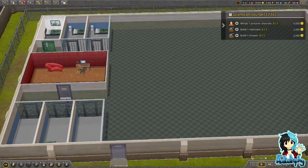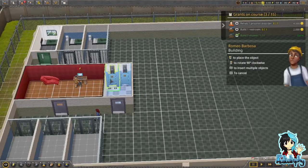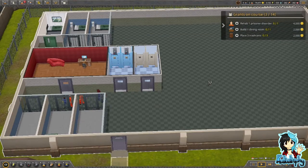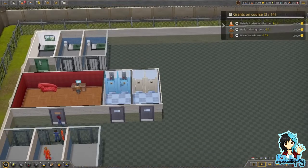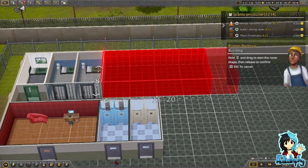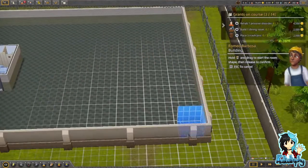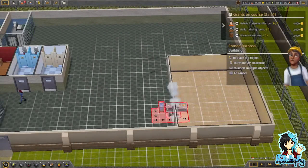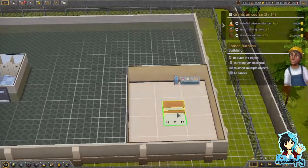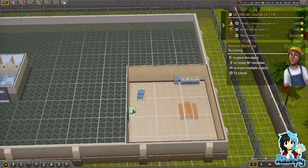Build one restroom and one shower — okay, we can do that. Isn't there a water pipe I need to be concerned about? I guess not. I need to make one dining room. Is it essential? Obviously it's got to be essential, so I need a big space for that. Let's do it over here. That's the food cart I'm addressing.